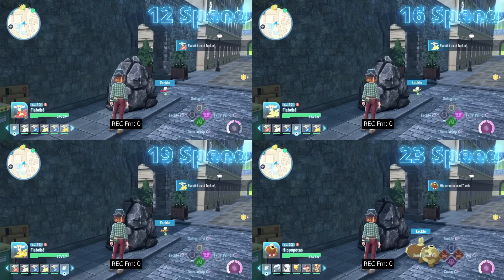To begin with, I wanted to test the sensitivity of the speed cooldown formula, so I chose four Pokemon that all have similar but not identical speeds. I took three Flabebes with 12, 16, and 19 speed, and a Hippopotas with 23 speed. I have them all using the move Tackle, which has a base cooldown in Legends ZA of 4.